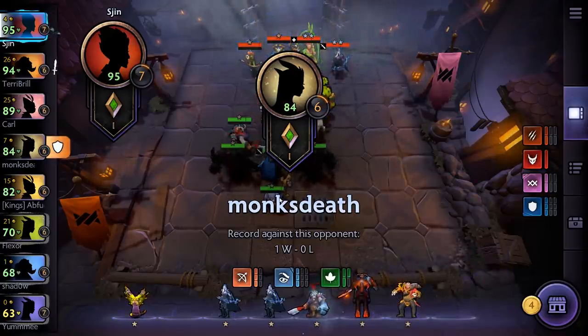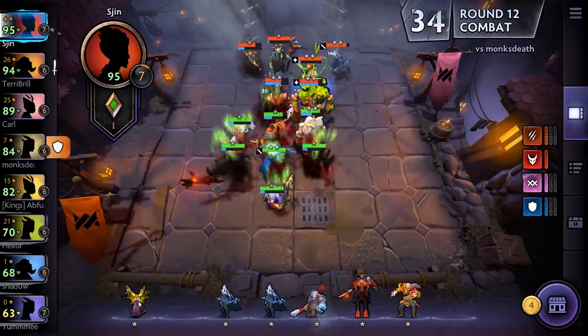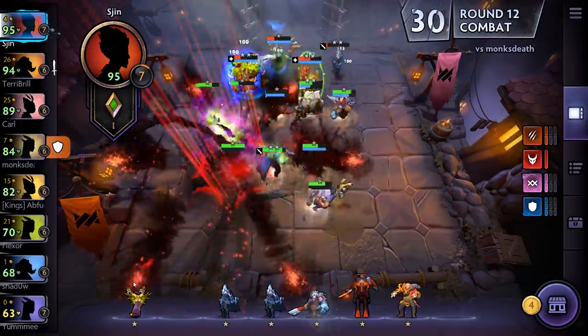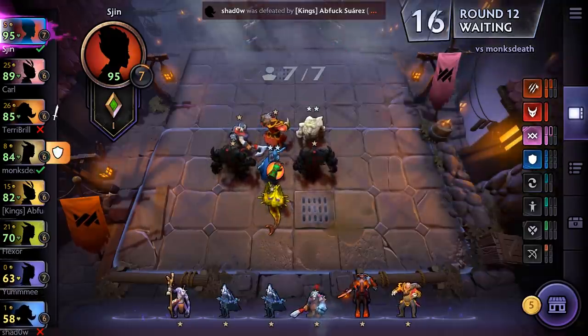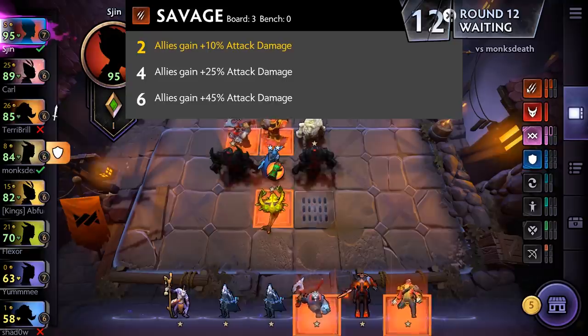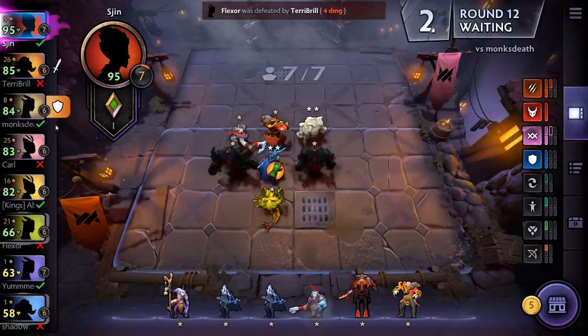I put Witch Doctor on instead of Venomancer — oh. I still feel good about this. Yeah — wipeout! But let's pull Witch Doctor off and get Venomancer on because now we have the extra Savage. If we can get another Savage guy, allies gain 25% attack damage. That's nuts. But we do need to save up some gold as well.